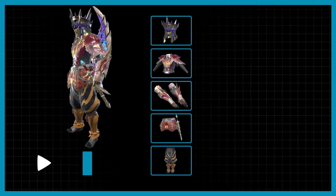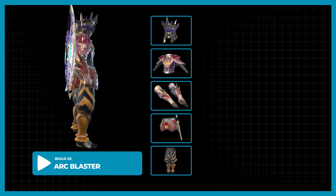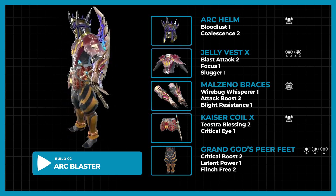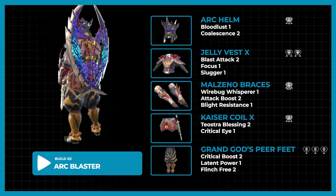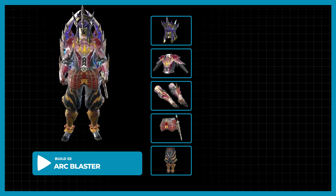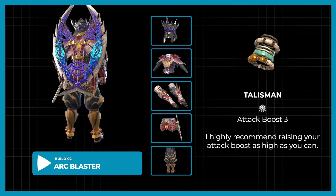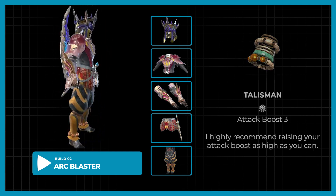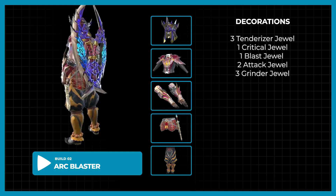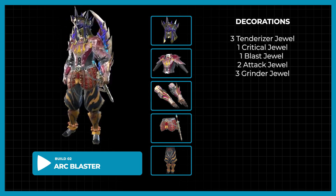Once you reach mid-game, you will be using this new build I call Arc Blaster. You will be using the Arc Helm, Jelly Mail X, Malzano Braces, Kaiser Coil X, and Grand God's Pure Feet. This set is talisman-free as well, though I highly recommend raising your attack boost as high as you can. You will need: 3 Tenderizer, 1 Critical, 1 Blast, 2 Attack, and 3 Grinder Jewels.